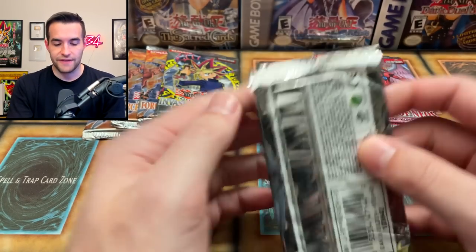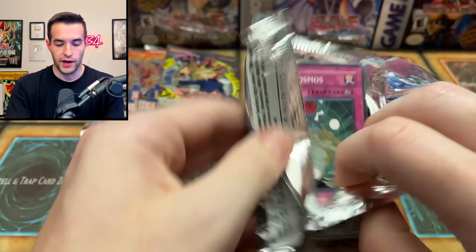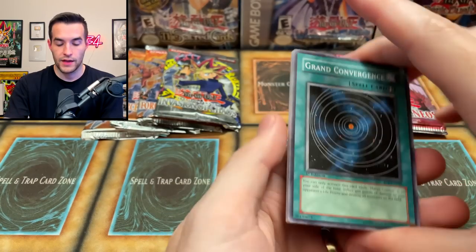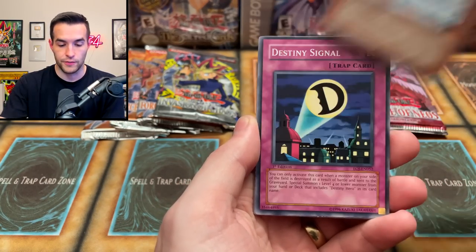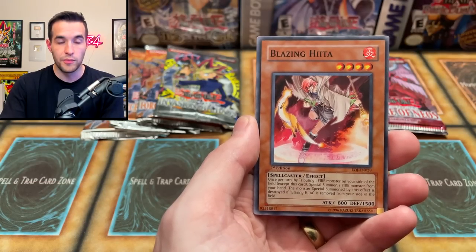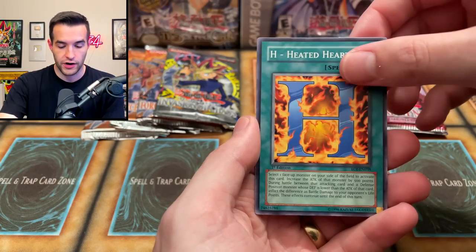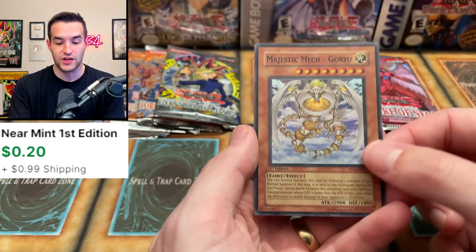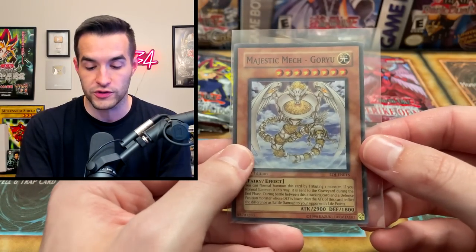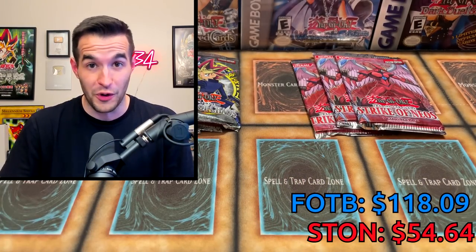Let's do our last Enemy of Justice. I feel like there's no way we're pulling another ulti because we just pulled a Hero ulti — I'm trying to jinx it so we pull something good. Grand Convergence, Majestic Mech Senku, Destiny Signal, Battery Man D, Macro Cosmos, the Blazing Heater, Icarus Attack — another really good card for Winged Beasts — a Cheated Heart, and Majestic Mech Goryu — another Super Rare! So two Supers, three foils on this side, but still not beating the left side with their two Ultimate Rare pulls.